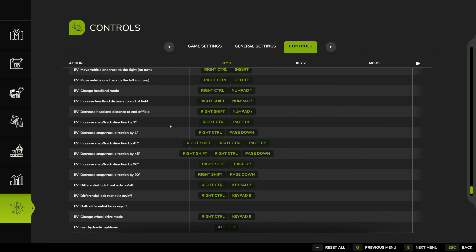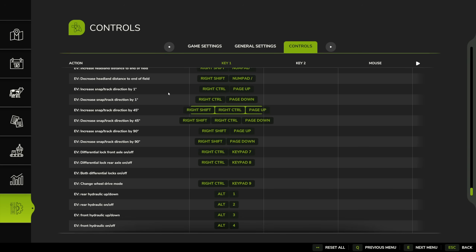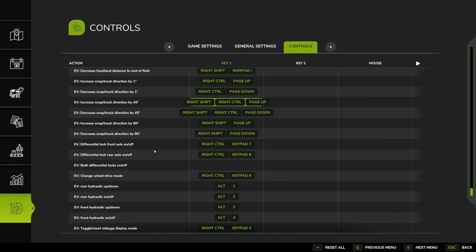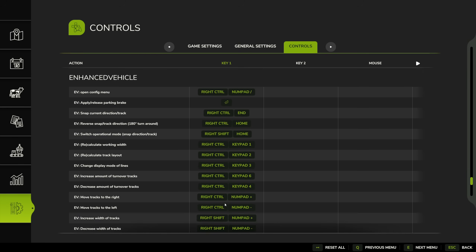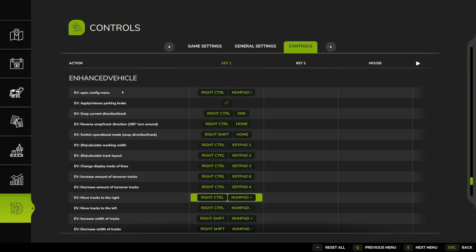The config menu opens with Right Control and numpad backslash. There are options for calculating working width, track layout, sliding tracks left or right, increasing or decreasing width, headland mode tweaks, changing snap angles by 1, 45, or 90 degrees, toggling front axle lock, both differential locks, wheel drive mode between two-wheel and four-wheel drive, rear hydraulic settings, and toggling or resetting the mileage display.